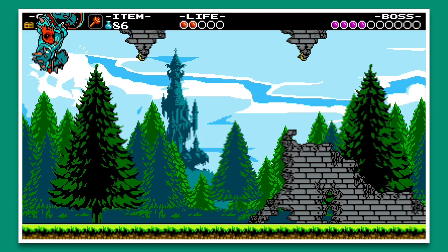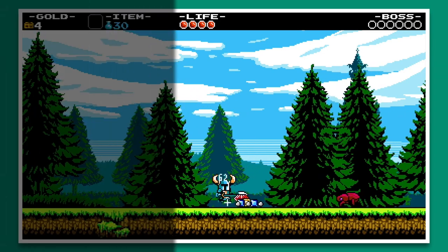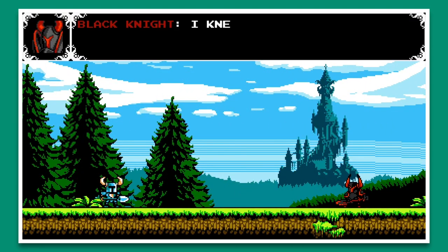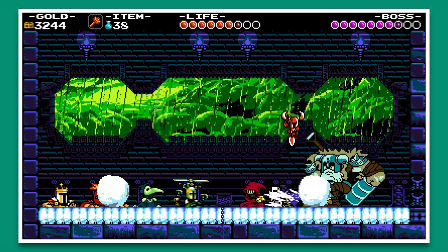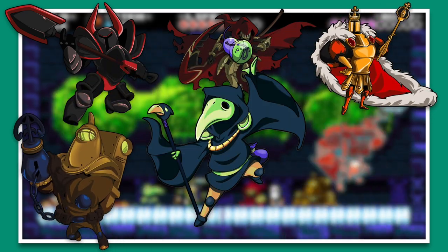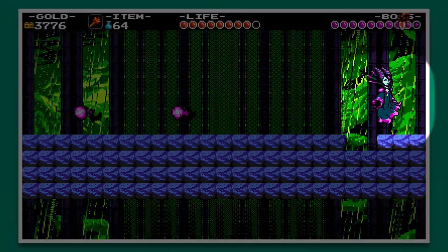Now that we've explored more of the gameplay, let's get back into the story of Shovel Knight's first campaign, Shovel of Hope. After the flashback, we start journeying to the tower in the hopes of finding Shield Knight. Through our journey, we start meeting some interesting people and fight with our former rival, Black Knight. As we progress through each level, we start learning more and more about the world and what happened to Shield Knight. Adventuring through the world, we start dueling against the Order of No Quarter, consisting of the Black Knight, Specter Knight, King Knight, Treasure Knight, Plague Knight, Mole Knight, Polar Knight, Tinker Knight, and Propeller Knight, with the endgame being against the Enchantress.